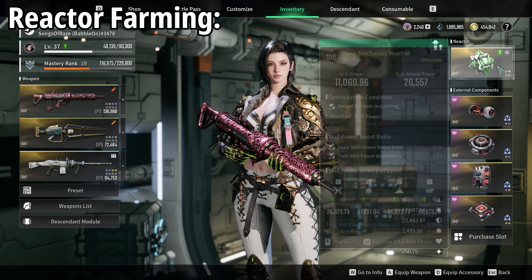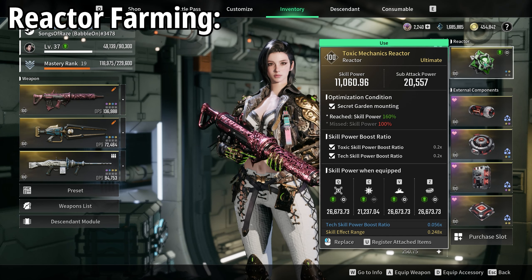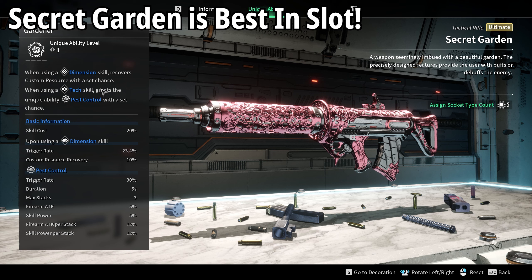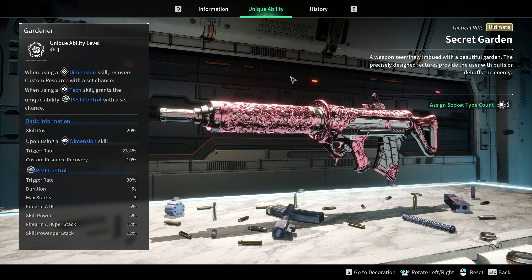On top of that we also want to grab our special rounds mounting, and ideally you want to be looking out for Secret Garden. Secret Garden is best in slot because of the unique ability it has on the skill. When you use a tech skill - which every single one of her offensive abilities qualifies for - there's a 30% chance on triggering, for a duration of 5 seconds, a buff called Pest Control. This gives you bonuses to your firearm attack as well as your skill power, increasing further per stack while active. Skill power feeds into your damage over time and the base damage from your skills landing, and it also feeds back into the gun.